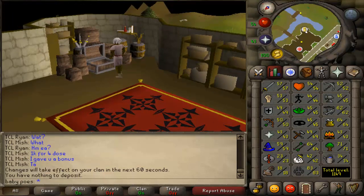I got 74 crawling hands, which isn't great XP — 19 slayer XP per kill, that's nothing. I got the task from Vannaka which is really weird; I figured I'd get a better task. Anyway I'll just finish it and see you guys at my next task.